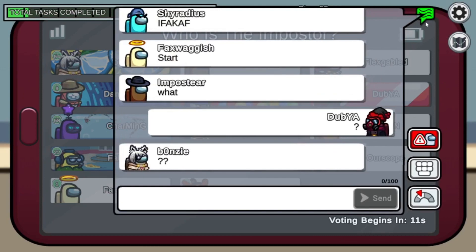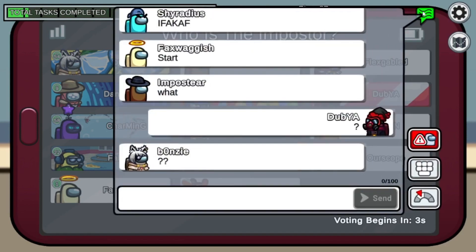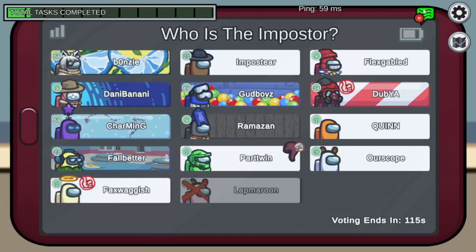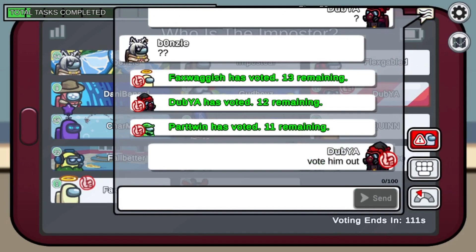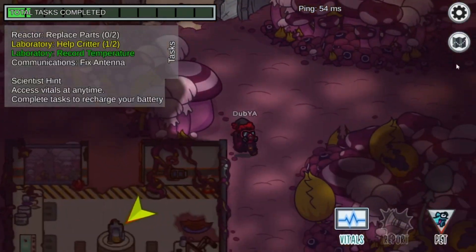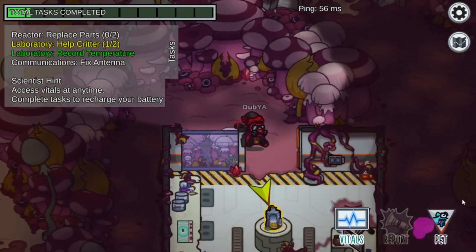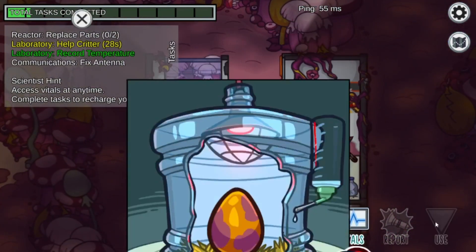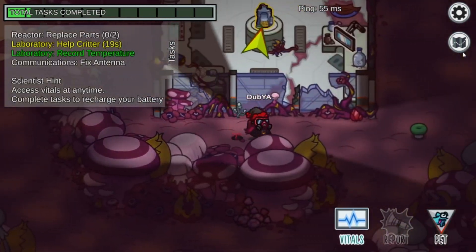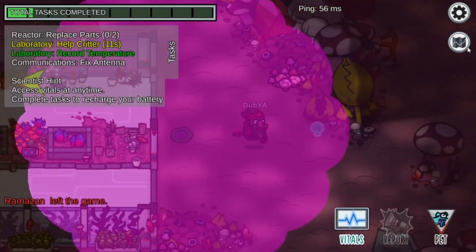What do you want? What the hell? No idea. What the hell? Come on, guys! That's the little man. We still have one imposter — I think we're heading down, so I don't know if we're going that way. There's an event over there. Let's help out the cool little critter! We have to wait some seconds before it's ready. I guess we're gonna head over to the reactor — replace the parts.